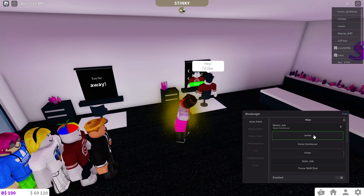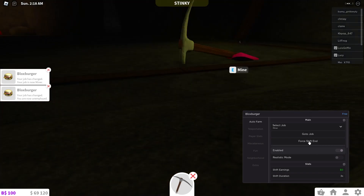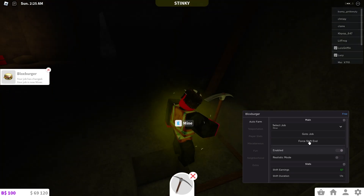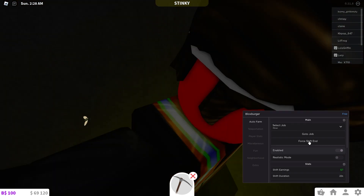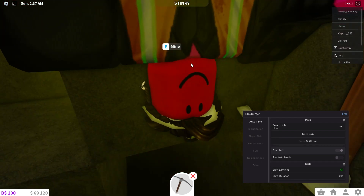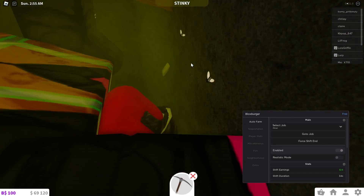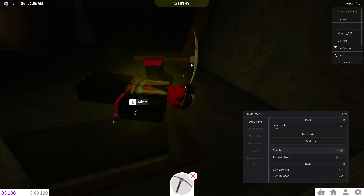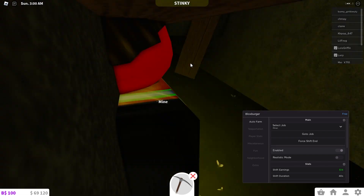Every time you change a job role, you need to press Force Shift End and then it will start the new selected job. Let's try the miner job — it is working but it glitches around a lot and earns money very slowly, so it's not ideal.